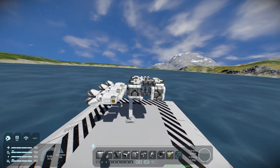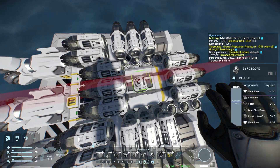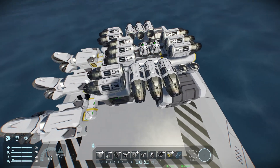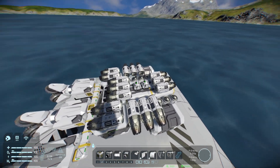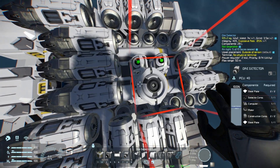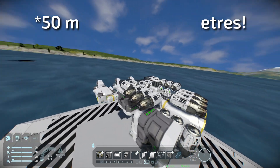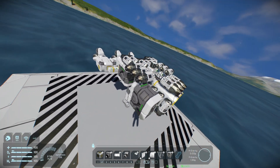Next thing I'm going to need is a gyroscope. This allows your ship to rotate around on the spot. I'm going to use two gyroscopes because it's going to be quite heavy once it's full of ore. I'm also going to want to have an ore detector — this little nifty block will detect ores up to 75 meters away, which is very useful if there's something deep underground you want to find.